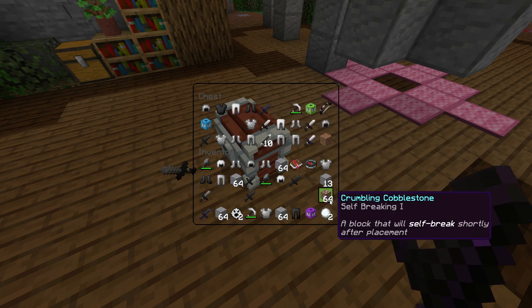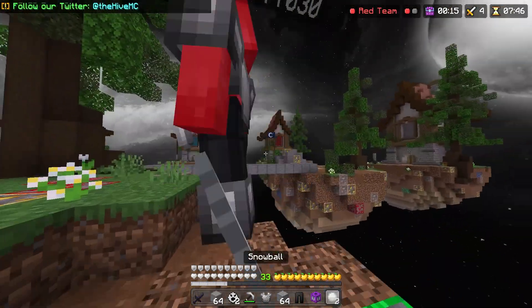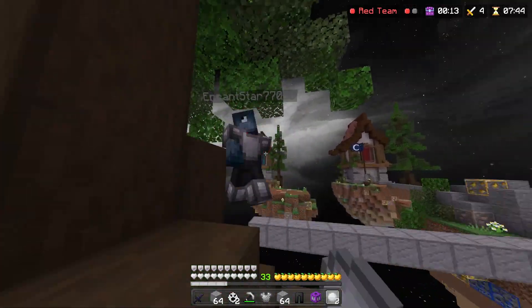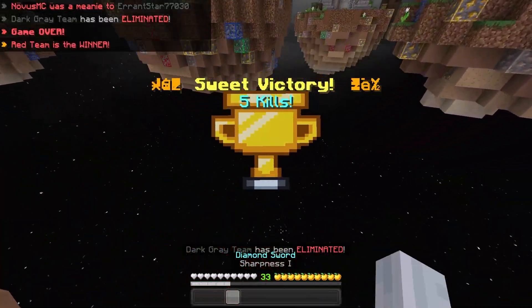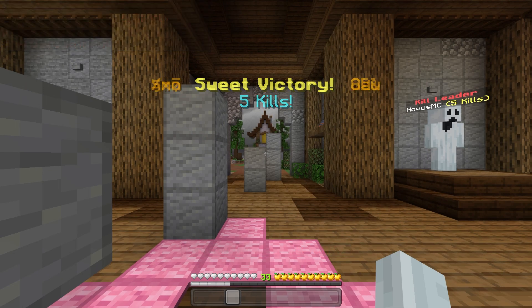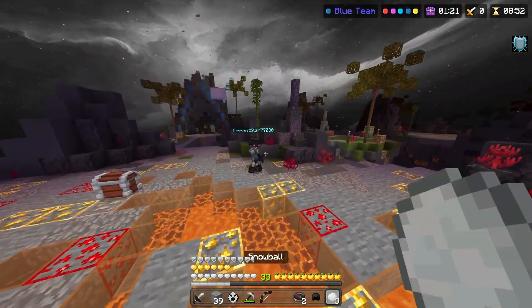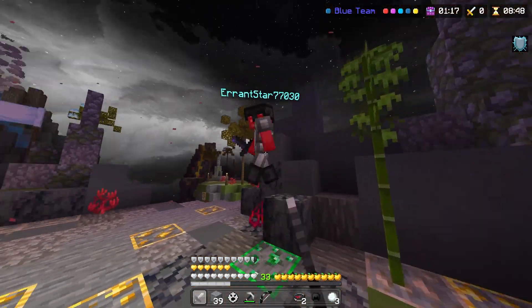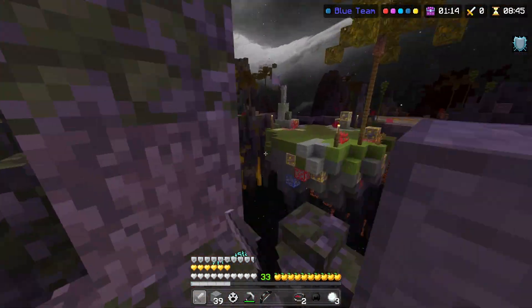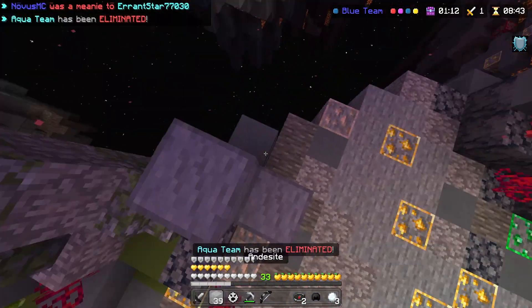This is what happens when you use the Novus MC 1K texture pack. And I'm going to kill this guy with these snowballs — I don't even need to use my sword. That's just what happens when you use the Novus MC 1K texture pack. Let's fight, bro. Why are you just walking backwards? I see why — because he can't PVP, so he just ran away.